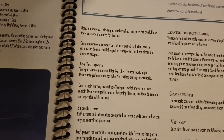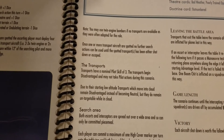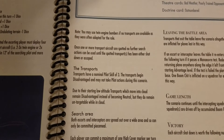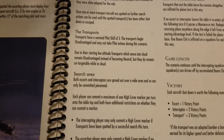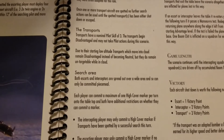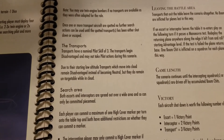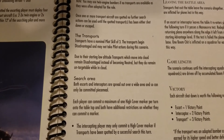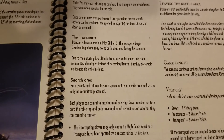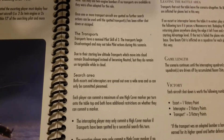Note: you may use twin-engine bombers if no transports are available, as they were often adapted for the role. Once one or more transport aircraft are spotted, no further search actions can be used until the spotted transports have either been shot down or escaped. The transports themselves have a normal pilot skill of 3, begin disadvantaged, and may not take pilot actions. Transports that move into cloud remain disadvantaged instead of becoming neutral but are untargetable while in clouds — so getting into clouds is probably your best survival strategy.